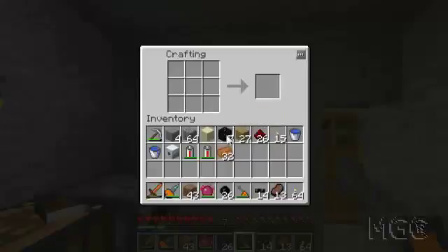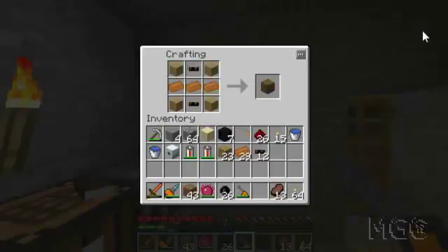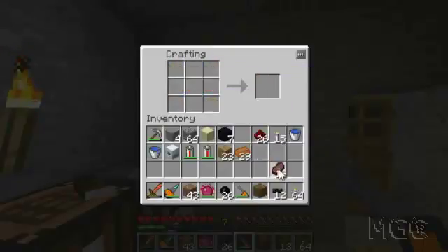They don't work in here. I need... did I need a battery? No, it was like this, wasn't it? I needed wood — I know that. So I actually needed to have wood in the corners and cables like that, and that will give me an LV transformer. And while I'm here, I'm going to make a few more copper cables, because I'm probably going to need them.